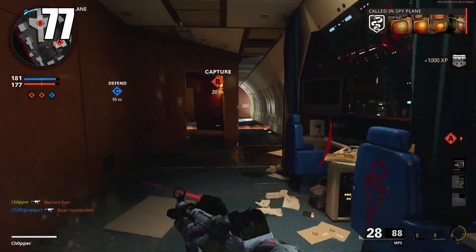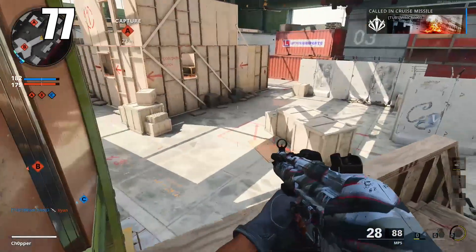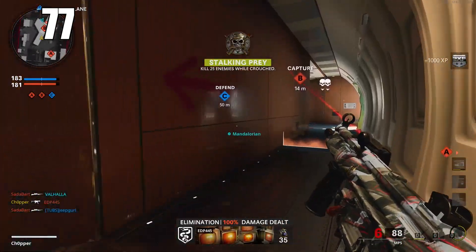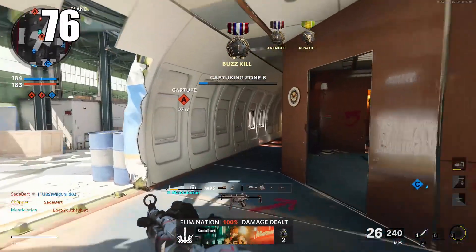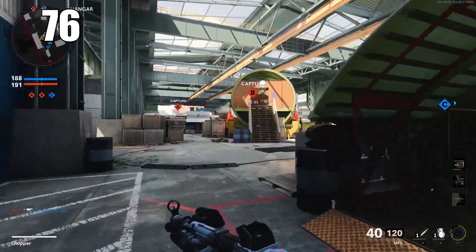Number 77: muzzle flash concealment is not very important in this game, as there are other methods of getting revealed to by your enemies. Your name tags appear above your head and models are pretty easy to see. If you're trying to hide yourself via muzzle flash, it's really going to be an effort in futility.